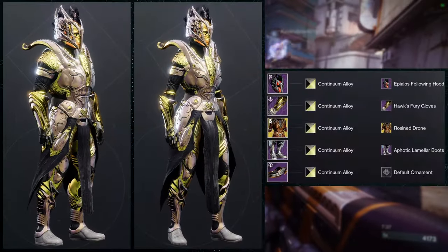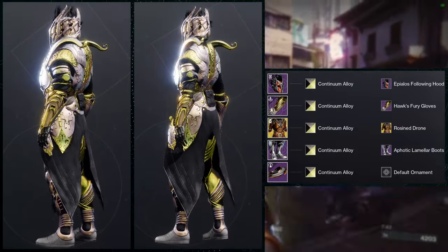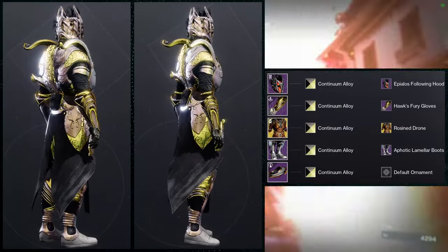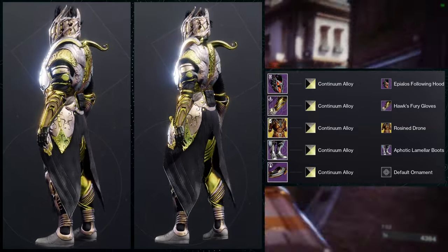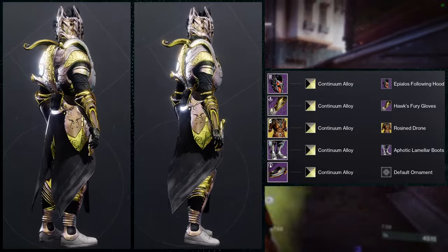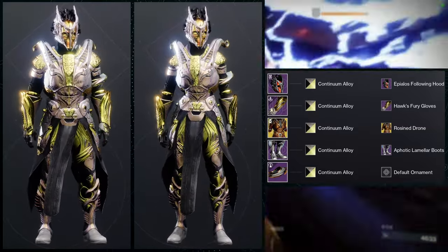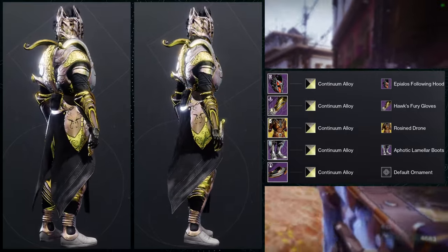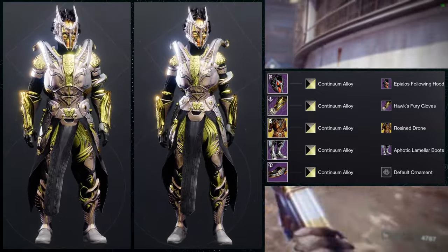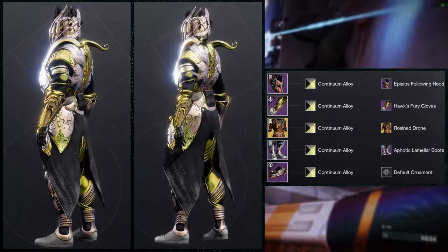Last but not least, we're going to be using the bond — and I'm not going to beat around the bush, I think this is the best one in all the sets, just because of how amazing this bond works with everything else. For the exotic we're going to be using Mantle of Battle Harmony with the Rose and Drone ornament, which I absolutely love. For the helmet: Pylos Following Hood. Arms: Hawks Fury Gloves. Boots: Photic Lemon Lar boots. And then the Parade bond. The shader is Continuum Alloys, which changes the Pylos Following Hood to gold — you can still see remnants of red on the teeth and around the eyes.